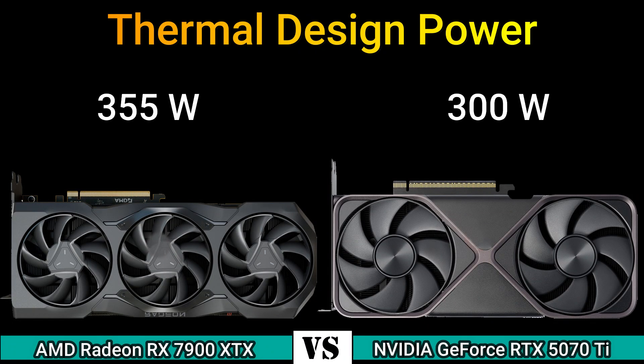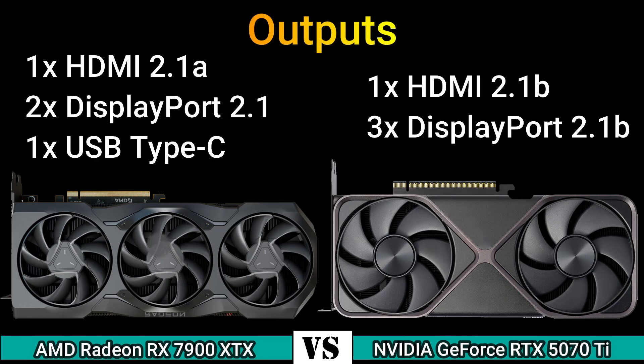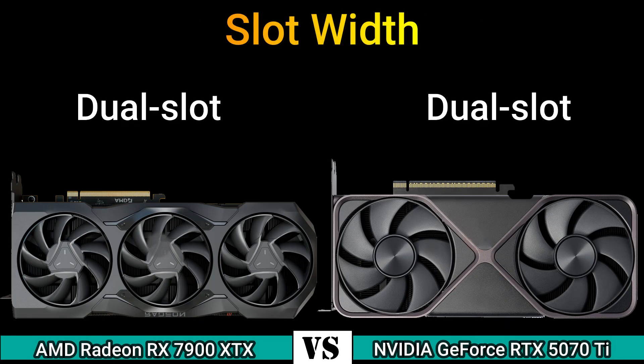Thermal design power: 355W and 300W. Suggested PSU: 750W and 700W. Outputs: 1x HDMI 2.1a, 2x DisplayPort 2.1, 1x USB Type-C and 1x HDMI 2.1b, 3x DisplayPort 2.1b. Power connector: 2x 8-pin and 1x 16-pin. Slot width: dual slot.